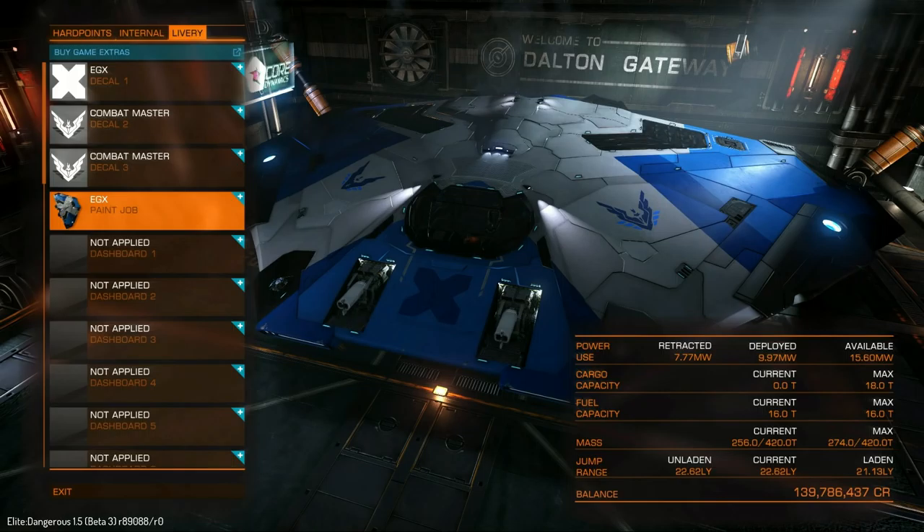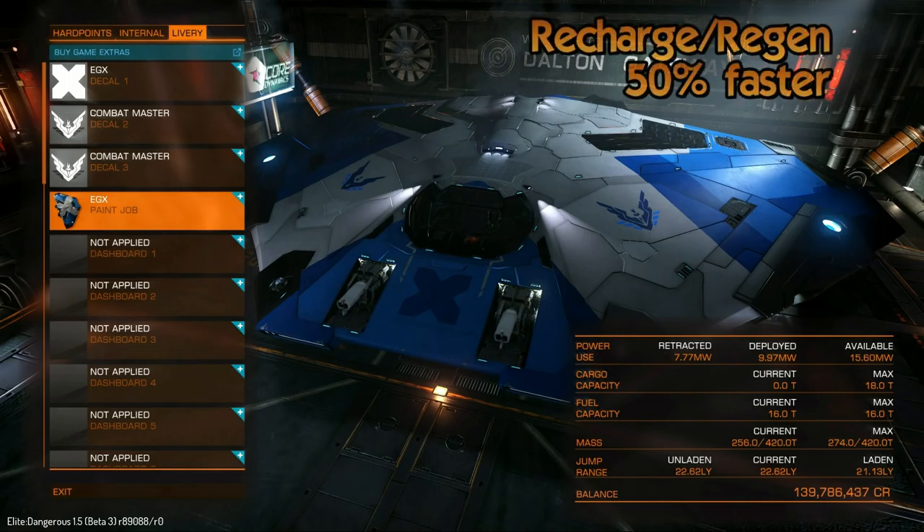So what that pretty much means is that the Biweave shields recharge 50% faster. The shields don't just recharge and come back up 50% faster — they also regenerate their strength 50% faster than the equivalent A rated standard shield. We put the C rated shield in there just for completionist's sake so you can see how it reacted in relation to that.